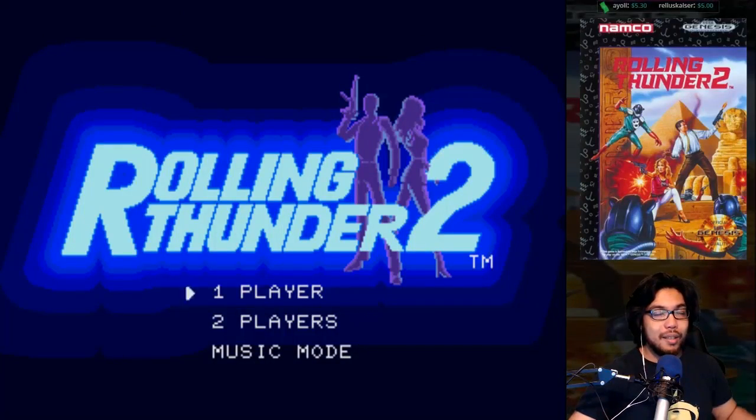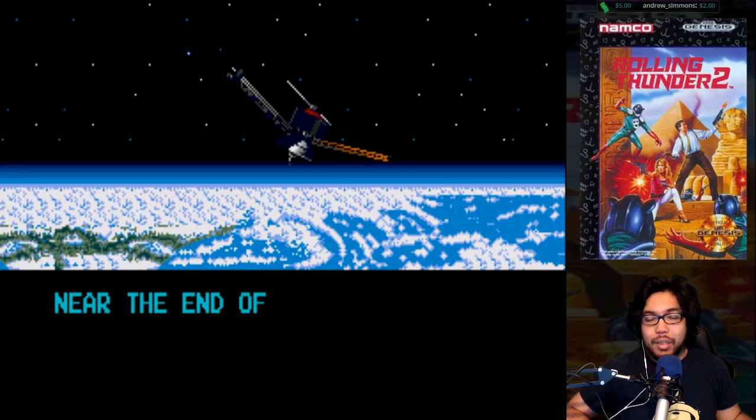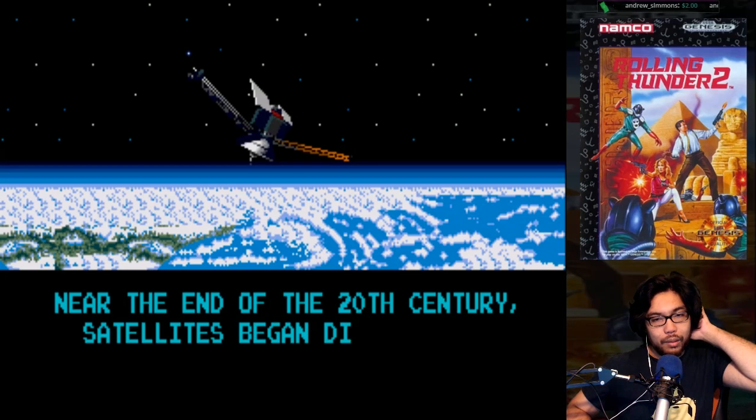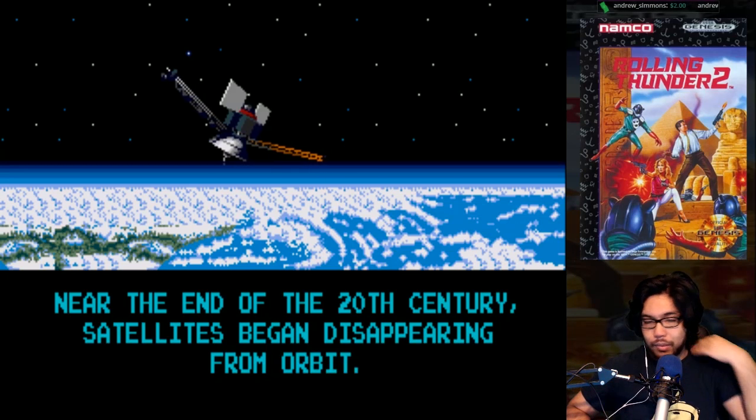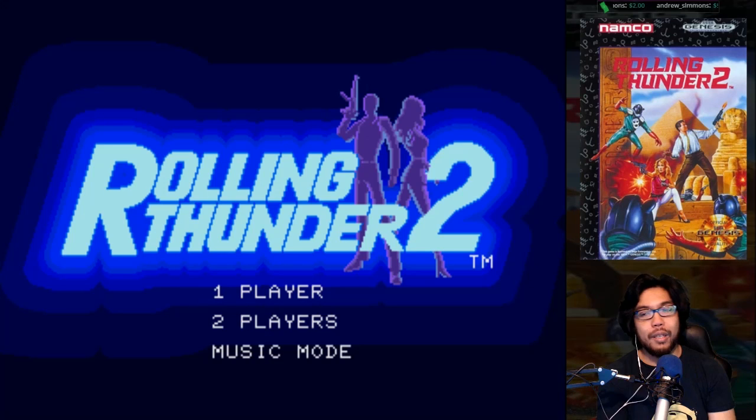Hey guys, welcome back to another episode. My name is Mobby. Time for another retro game — this one is called Rolling Thunder 2. This is on the Sega Genesis. This is one of the games I have never even heard about until like a couple days ago and decided I wanted to try it out. I think it's a 2D side-scroller released in 1991 by Namco. Let's get started.